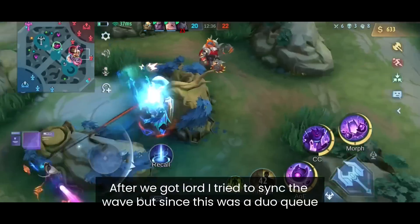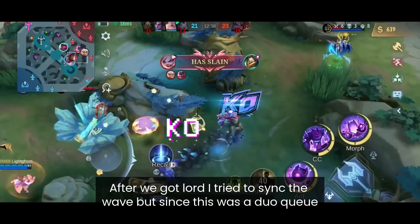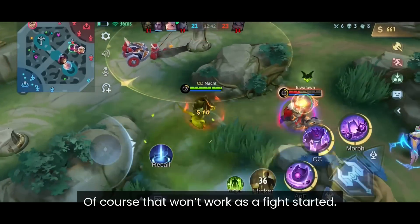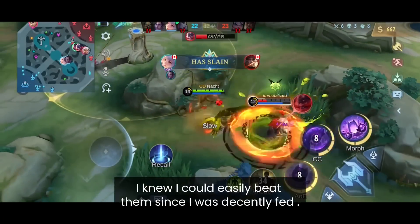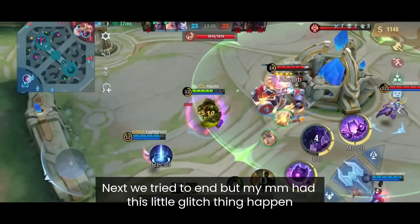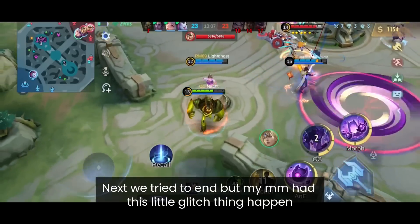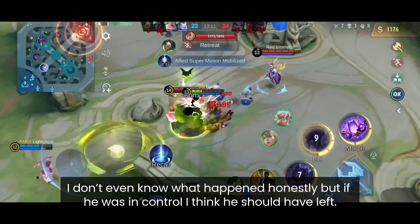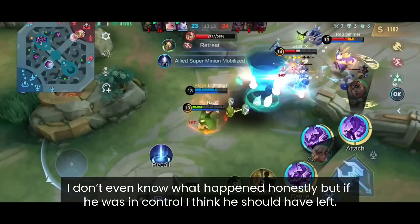After we got the Lord, I tried to push the wave, but since this was duo queue, a fight started immediately. I knew I could beat them since I was decently ahead, so I rotated and killed Franco. Next we tried to end, but my marksman had some kind of glitch — I don't know what happened, but if he was in control I think he should have left.